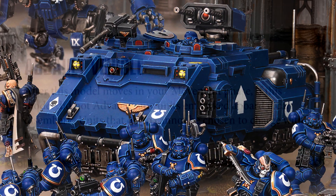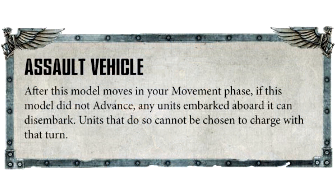The really awesome thing about this is that it has a keyword called Assault Vehicle. After this model moves in your movement phase, if this model did not advance, any units embarked on board can disembark. Units that do so cannot be chosen to charge that turn. That's pretty awesome — one of the problems I have with my Aggressors is getting them up the field and setting them up.